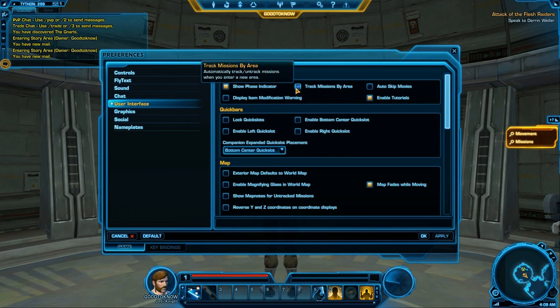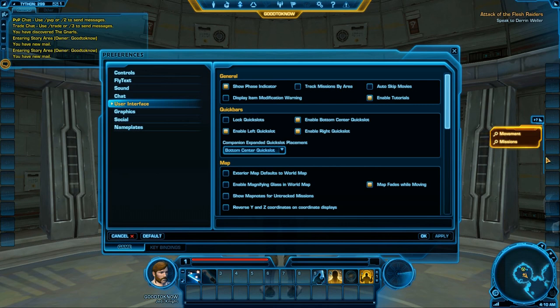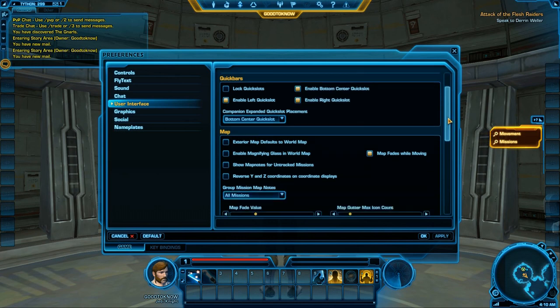Under User Interface, you can track missions by area so they appear and disappear as you enter different areas. Autoskip Movies is for those who don't want cutscenes. Item Modification Warning alerts you when modifying an item could destroy something. For Quick Slots, enable Left, Right, and Bottom Center — this gives you extra slots and a lot more space for abilities, which I'll show in a moment.